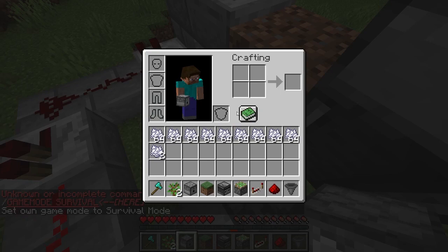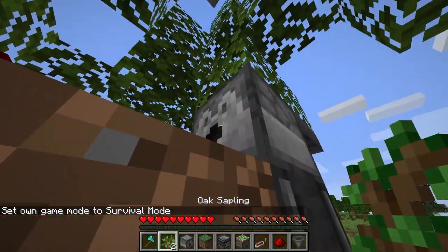Just something to note while editing: the comparator means that when the tree grows, the bone meal will not keep going, so you won't waste any bone meal. You'll only need to use a tiny bit — keep that in mind.